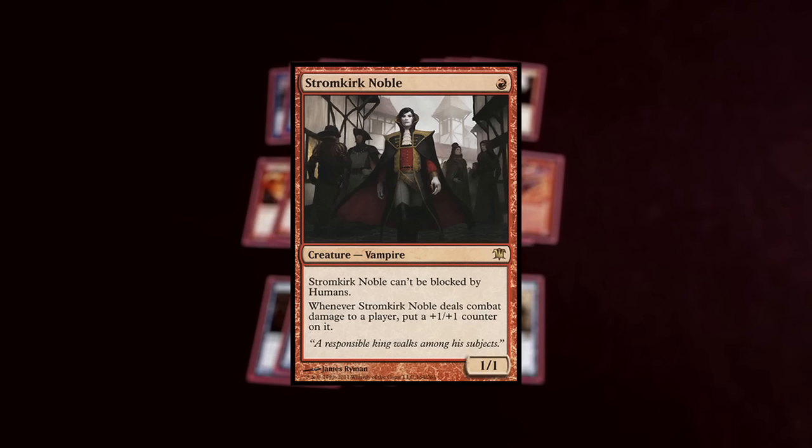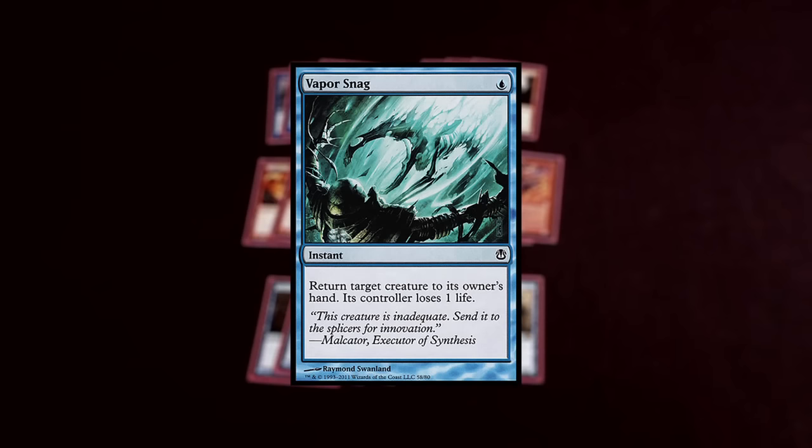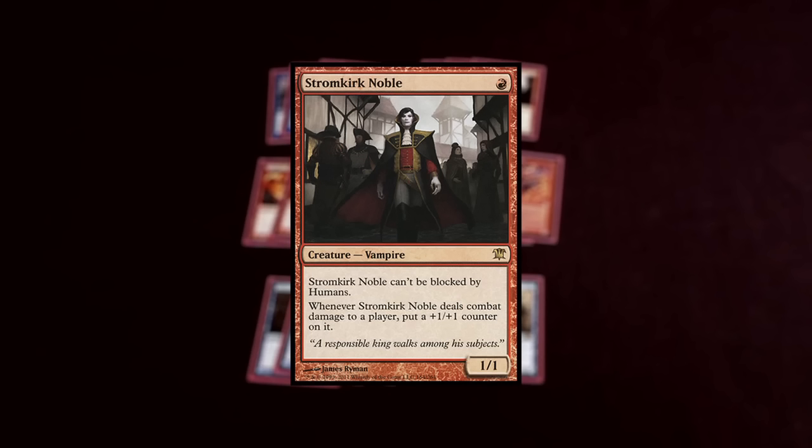Stromkirk Noble is a very aggressive creature. If you get it on turn 1 and you connect with it, a lot of decks just can't deal with that. Vapor Snag is a card, but it gets out of control if they don't deal with it quickly enough — that's approximately 6 to 10 damage. And his ability that he can't be blocked by humans is also super relevant, so it's actually a really good card against Blue-White Humans.